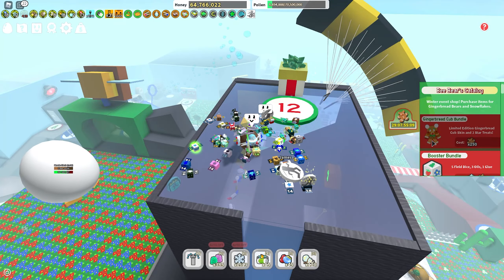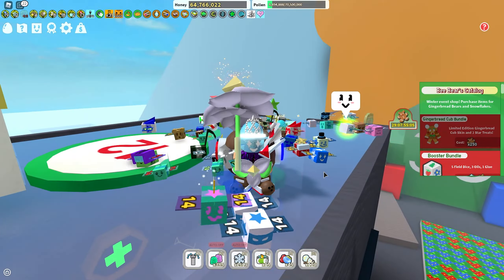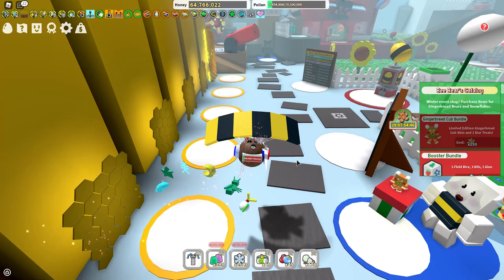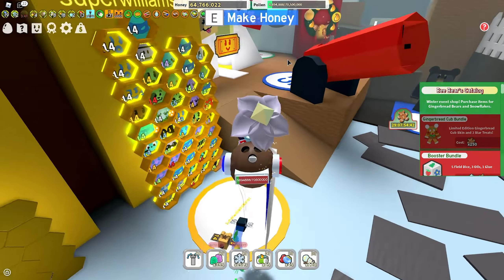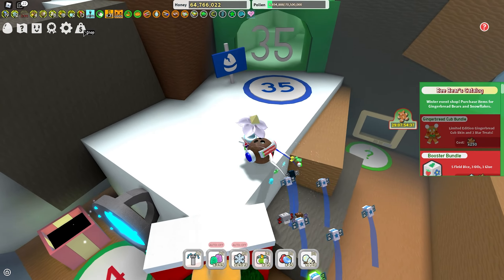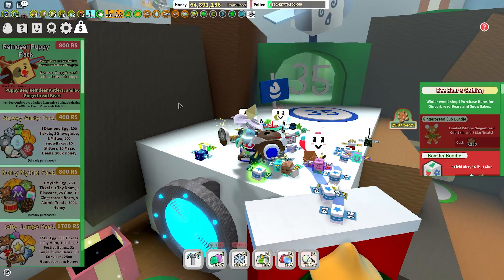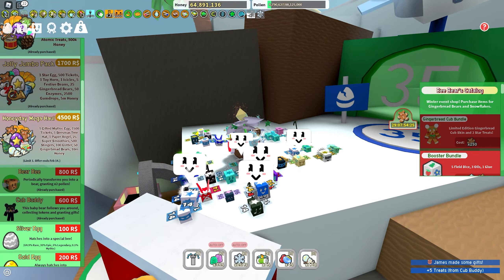Here are some reasons why you might want gingerbread bears. There is a gingerbread cub bundle: if you don't already own a cub buddy, it will give you a cub buddy and the limited edition skin plus a star treat. But if you do already own the cub buddy, it will give you a gingerbread cub skin and two star treats instead, since you can't have multiple cub buddies. Gingerbread bears are really simple and easy to get — just complete quests, use the gingerbread house, defeat mobs and bosses.